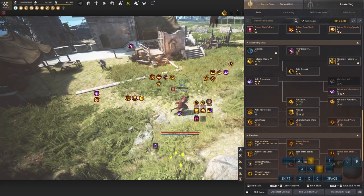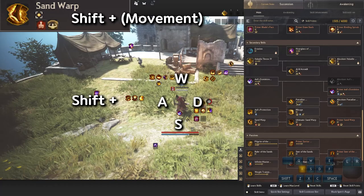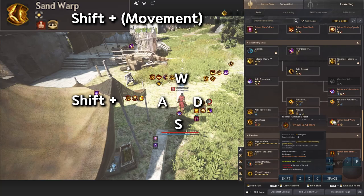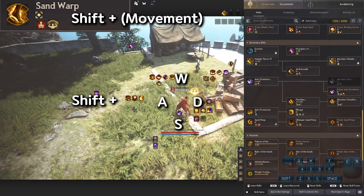Let's talk about movement skills. We have Sand Warp — all you have to do is directional shift: Shift A, Shift W, Shift D, or Shift S. It has only about a one to two second cooldown, so you can basically spam it all the time and get permanent iframes and super armor.